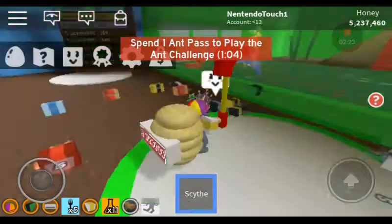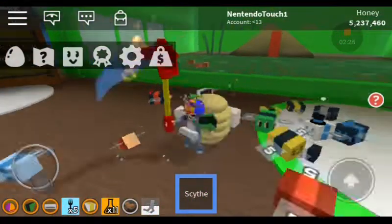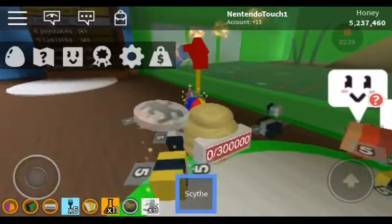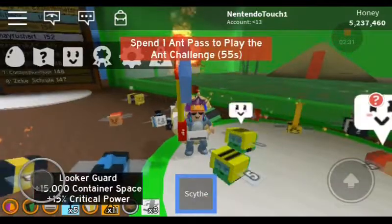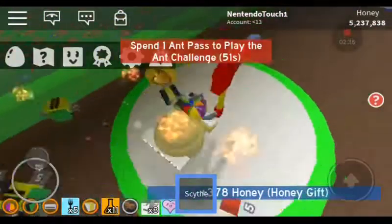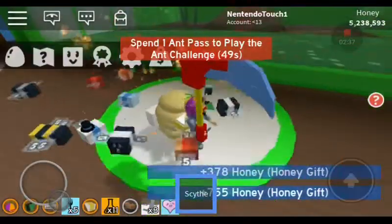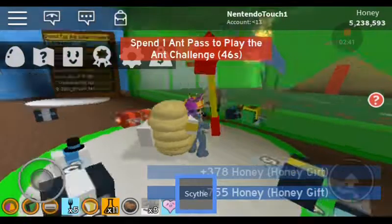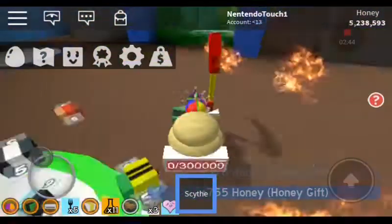Go to there and beat the tunnel bear — you get a free gifted bee. It's a gifted silver egg, not a stir egg. It's a silver egg, so you'll probably get like a rare out of it. Gotta wait to do the ant challenge.